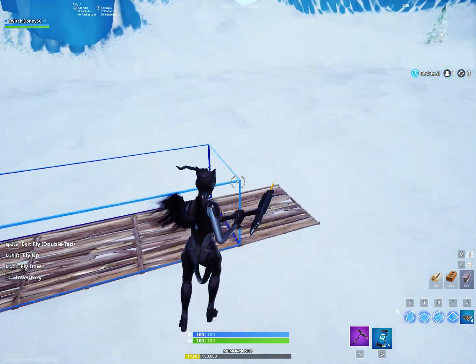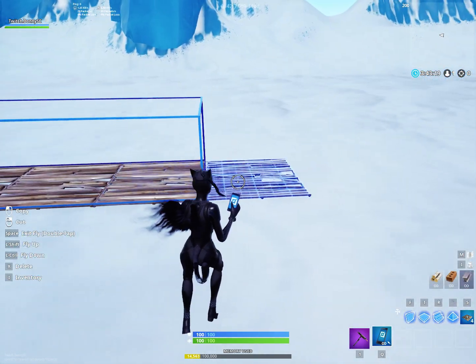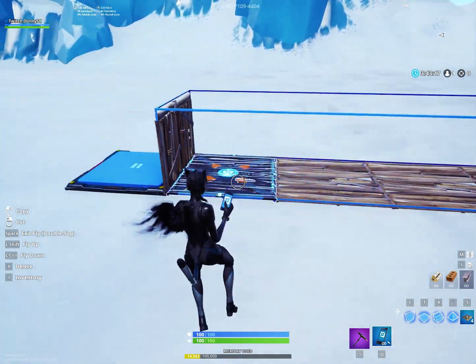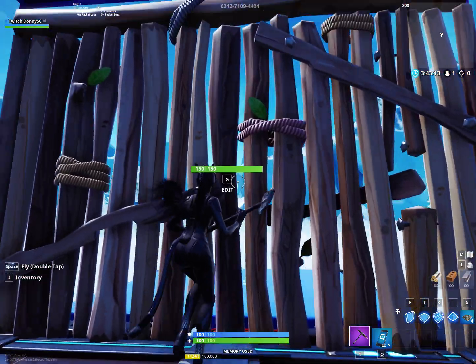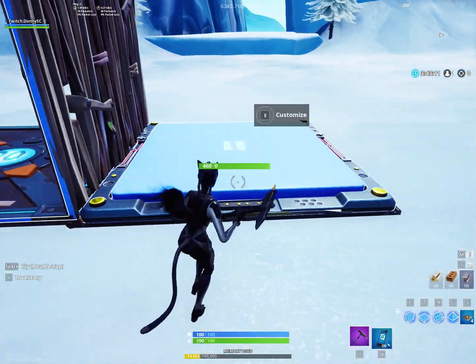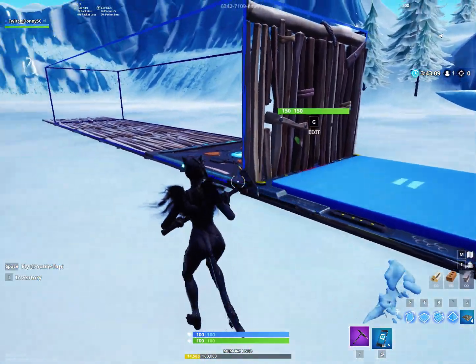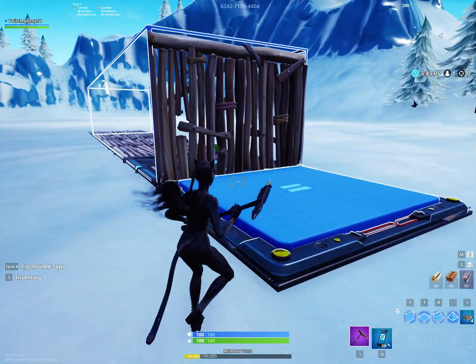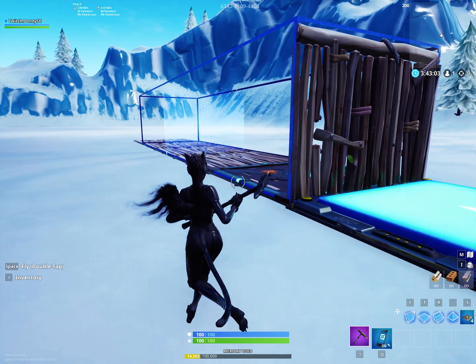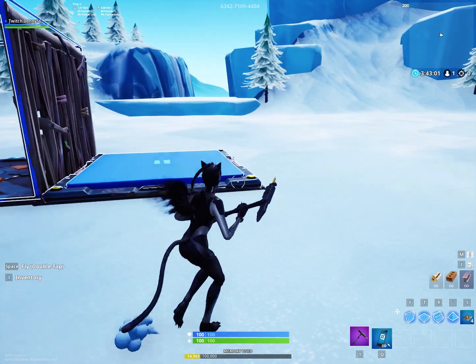Alright guys, how to make a moving zone and have it automatically start. This area is the map. The players start here, this is the boundary of the map, and the button or the music sequencer is outside the map. The music sequencer is the zone. So when someone steps on the music sequencer, the zone starts.